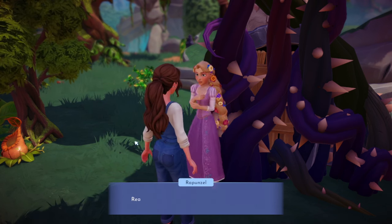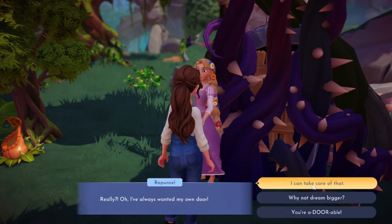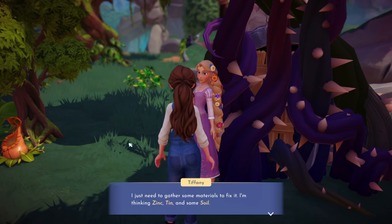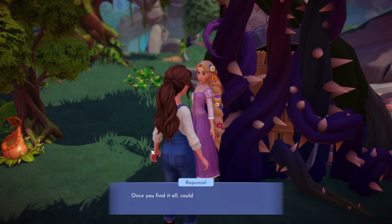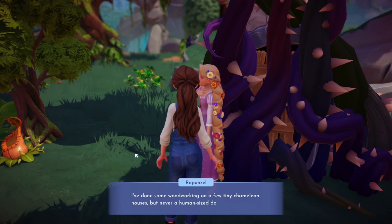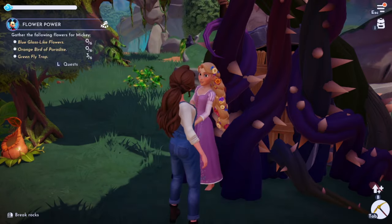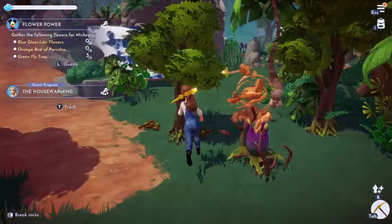Rapunzel says she wants the place to look the way she remembers it - she's thinking of starting with a door so she can come and go without climbing, and friends can easily visit. There's an old door hidden there we just have to fix up. She's never had her own door! She needs zinc, tin, and soil to fix it, and she wants to learn how to do the woodworking herself. We'll fix it together!